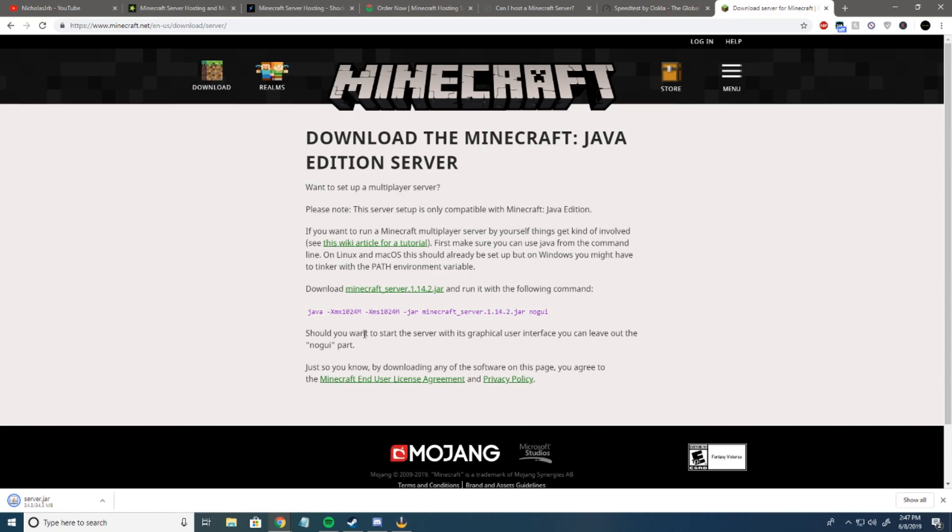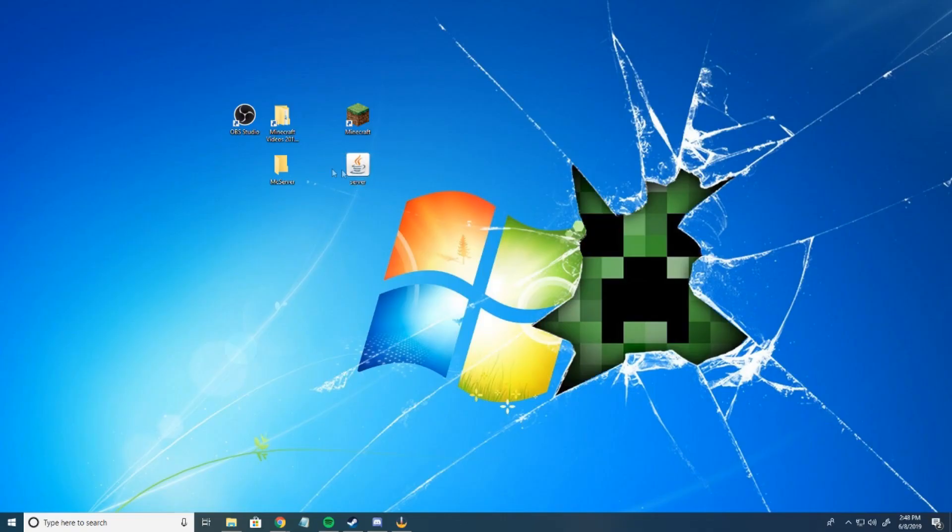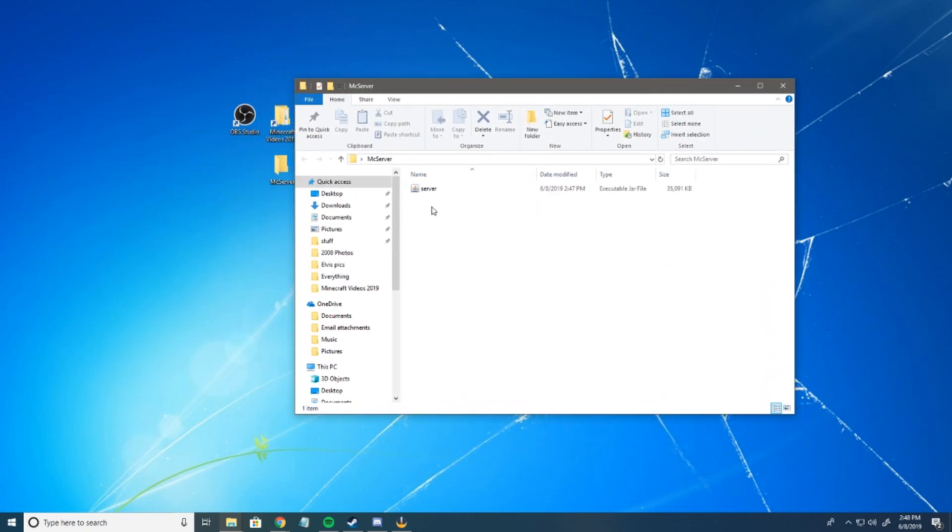One thing to note: if you're hosting your server on your network, you don't have to port forward, because you'll always be able to connect to it. However, your friends will need you to port forward. If you don't know how to port forward a Minecraft server, you'll have to watch a tutorial on that — if you want me to make one, let me know in the comments. Once your server.jar has finished downloading, we want to take this server.jar. I created a folder on my desktop called Minecraft Server, and we're just going to drag it in here.